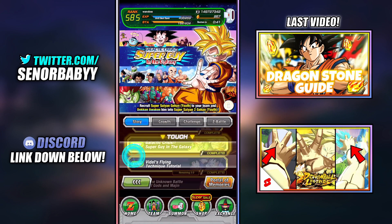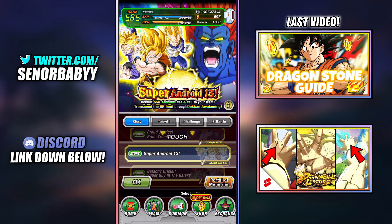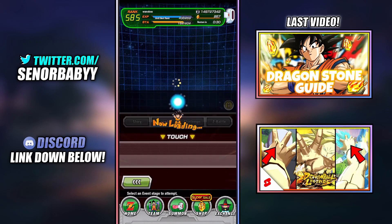Another event we'll look at later in the video is Galactic Crisis — Super Guy in the Galaxy — basically the BoJack and Gohan event. So let's take a look at the Super Android 13 event first and see why it's so good.